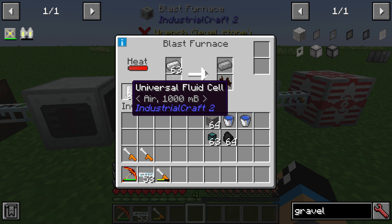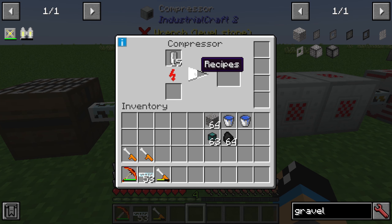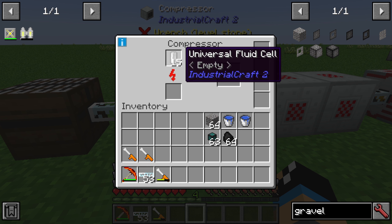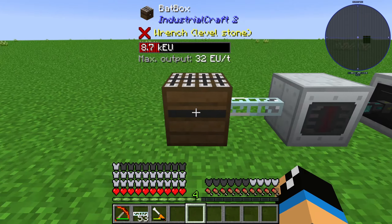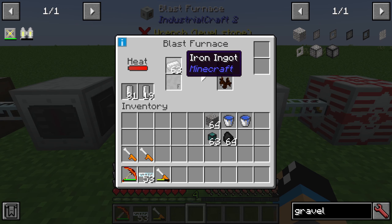The air comes from universal fluid cells filled with air. You get the air-filled cells through a compressor by putting in some empty universal fluid cells. The compressor needs a BatBox like this.